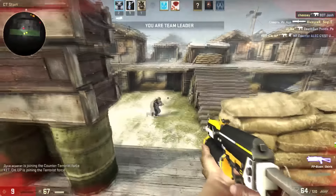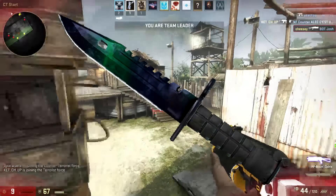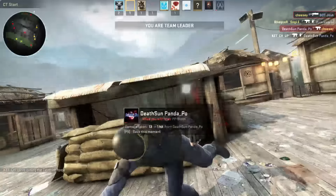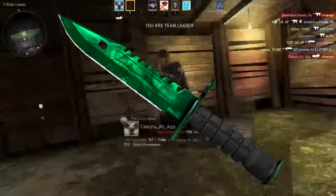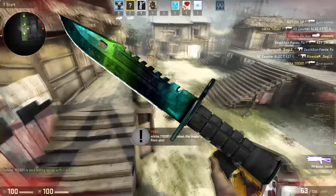Not new knives, but new finishes. The first one is the Gamma Doppler skins. It's like a green Doppler, so it's really cool — do you even have to explain? It has a few faces. I can't say exactly how many, but it's a really cool knife finish.